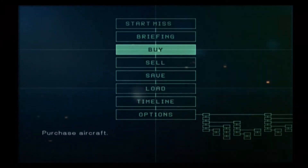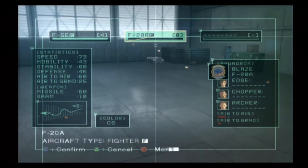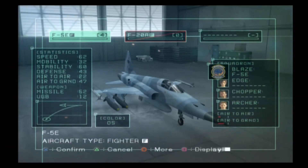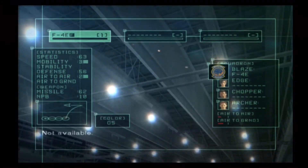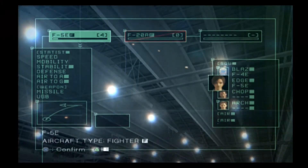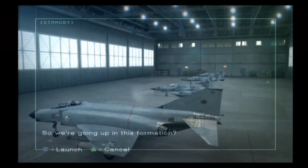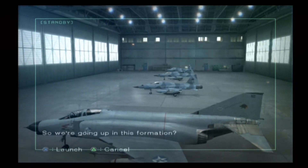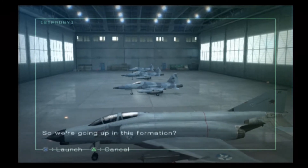I want to use that F4E, so I'm going to hope I can just select it after I pick Start Mission. Yes, I can. This is the first time I've actually used this screen, so... They're going to get all the MiGs — they're getting the fighter planes, and I'm getting the one with surface attack power. Alright, let's go for it.